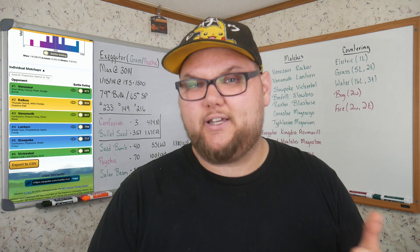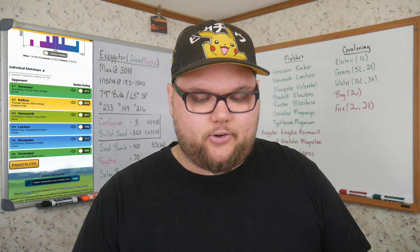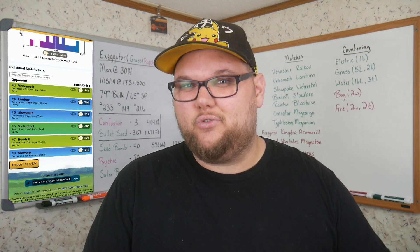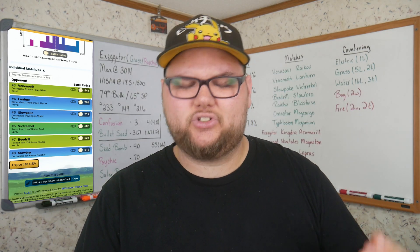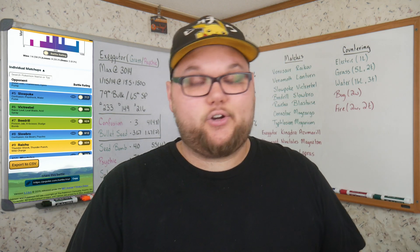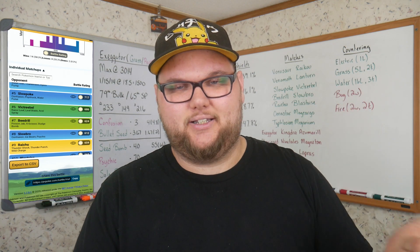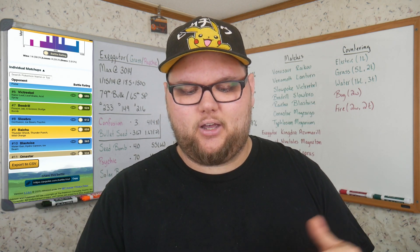Some notable wins: Venusaur is basically the reason we're running Exeggutor in the first place — we want that strong Confusion user to combat Venusaur. Lanturn is interesting because it could be a budget version of Raichu or Magneton. Slowpoke and Slowbro mean we're actually beating the other Confusion users that most people are looking at, which is what makes Exeggutor so desirable. Beedrill makes sense — it has Poison-type moves. Victreebel resists a lot of the damage it throws at us.